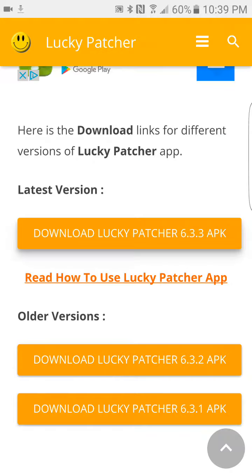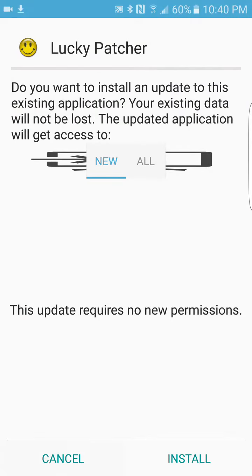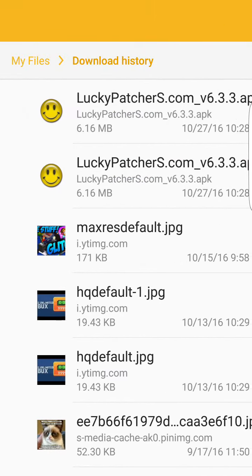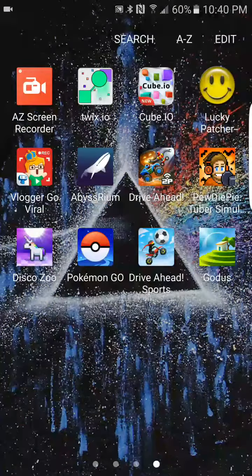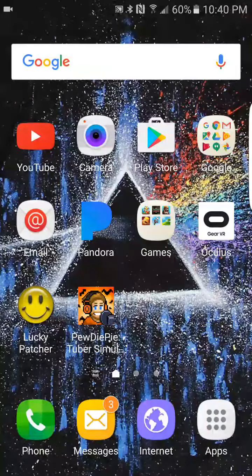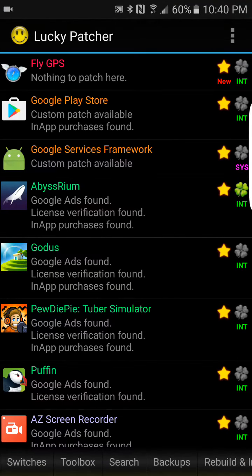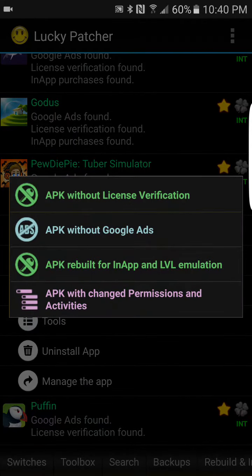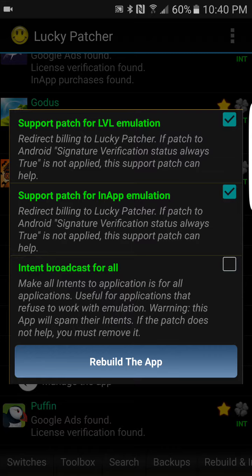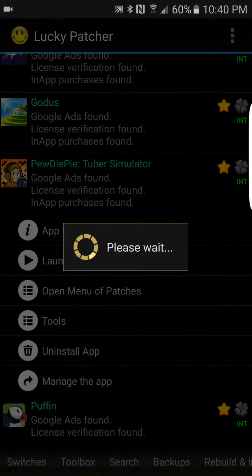It's going to start downloading. I already have it so I'll skip that. When you get it, you want to download PewDiePie's Tube Simulator. After you download PewDiePie's Tube Simulator, go to Lucky Patcher, go down to PewDiePie's Tube Simulator, and go to Open, Create, Rebuild App. Remember, only take these two — they're going to be automatically ticked for you, but don't mess with them, just rebuild.